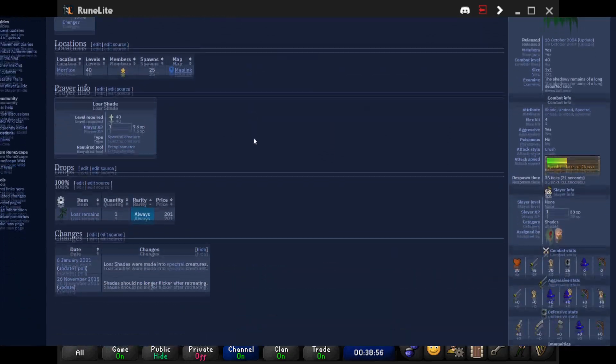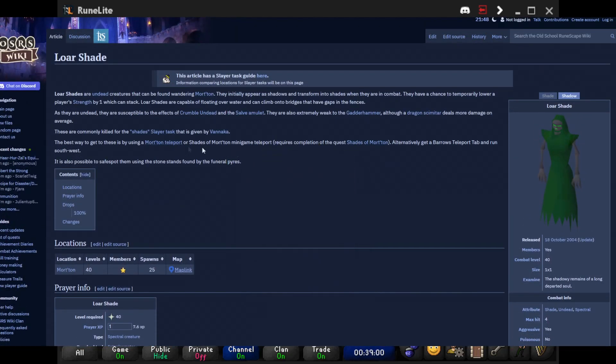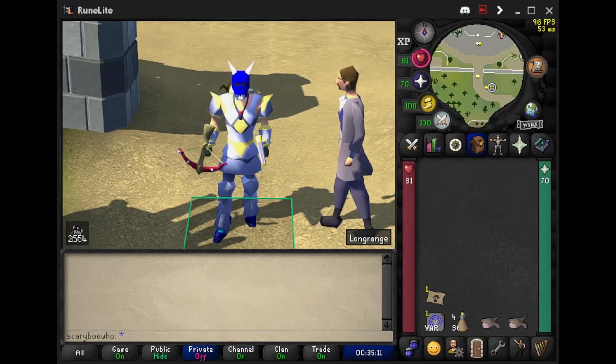These things are used for the minigame Shades of Morta. It's a strange minigame — you don't need to kill them within the minigame, they're just out there. But there are multiple ways how they get there.